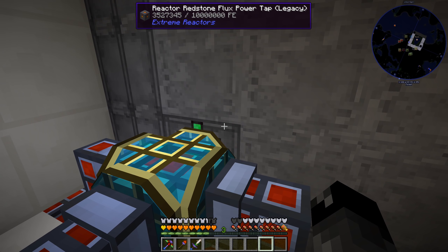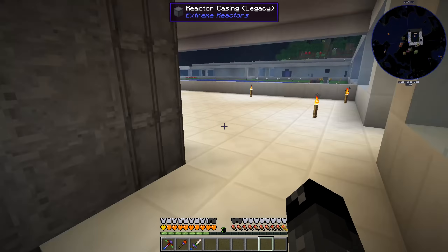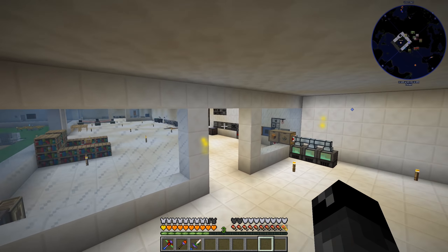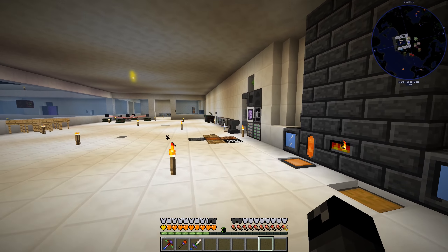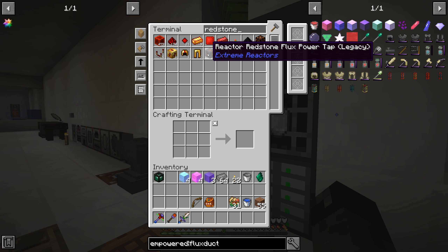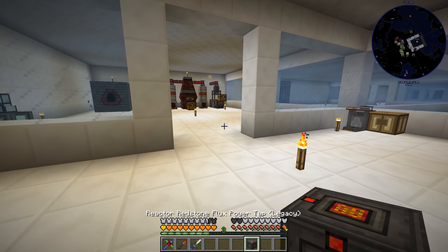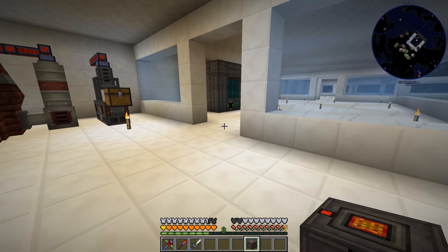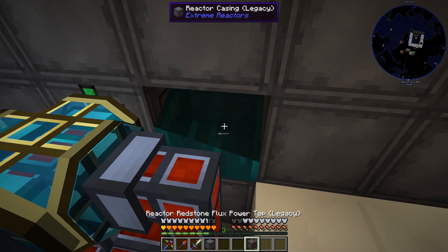We're only pulling 4000 RF per tick which doesn't really make sense to me - unless there is some limitation on these redstone flux power taps that I haven't seen yet. That could be a thing. I did make another redstone flux power tap, so let's try installing that and see if it makes any difference.